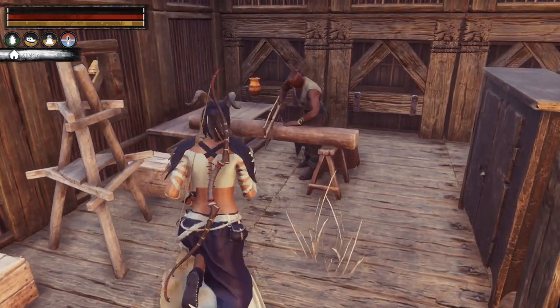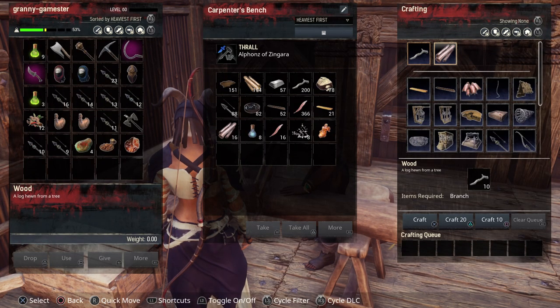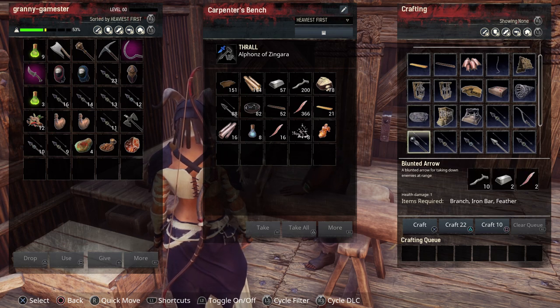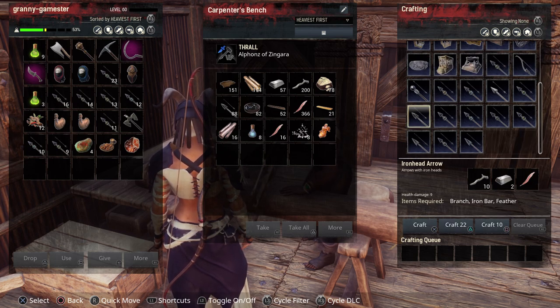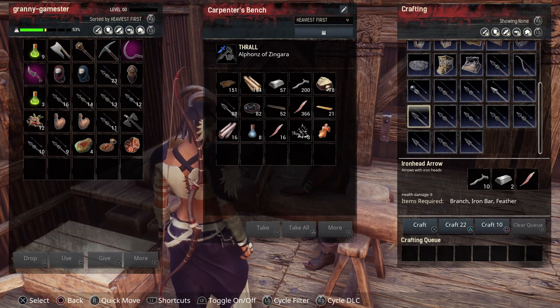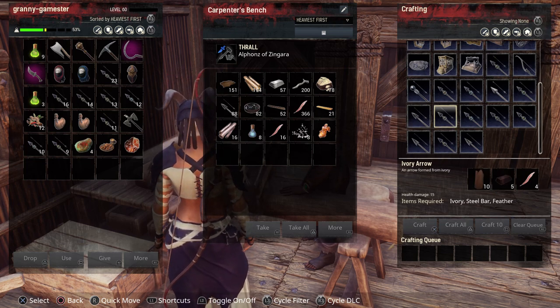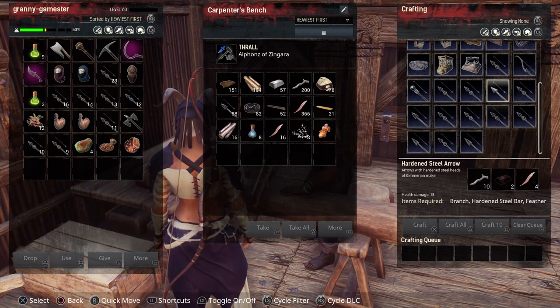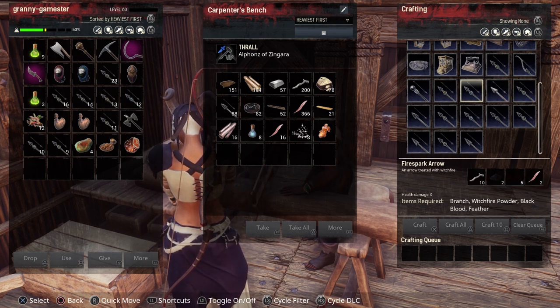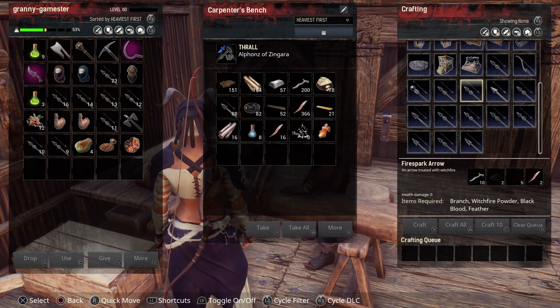Back at the carpenter's bench — if you open this up you're going to have Specialist Ammunition 4. That is going to give you fire spark arrows, acid arrows, and smoke arrows. Fire spark arrows require branch, witch fire powder, black blood, and feathers. You get the black blood from harvesting those Children of the Jill up there — just take your axe and cut them up and they'll drop the black blood. Especially the boss.